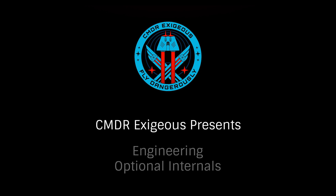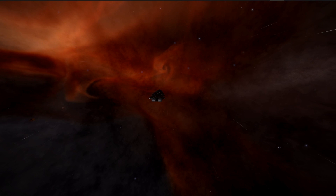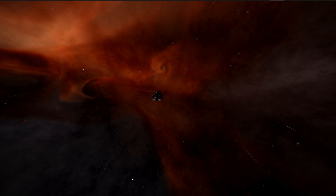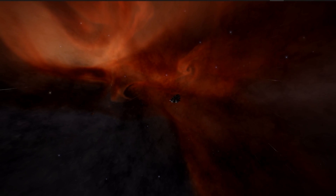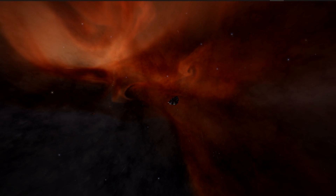Hello, I'm Commander Exegius. Let's continue our series on engineering and take a look at the blueprints available for optional internal modules. We'll be covering the Auto Field Maintenance Unit, various Limpet Controllers, Fuel Scoop, Refinery, and Frameshift Drive Interdictors. We won't be including shields or hull reinforcements as we'll cover those in more detail in separate videos.